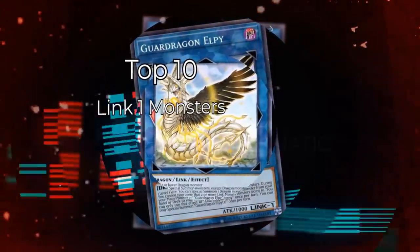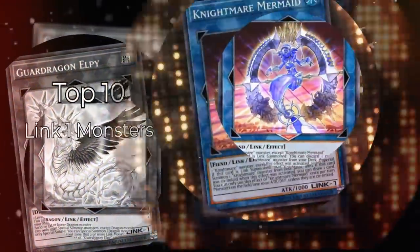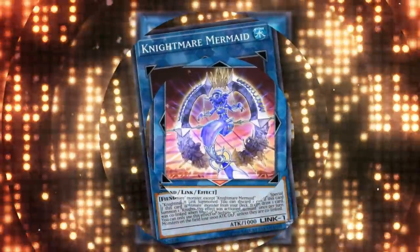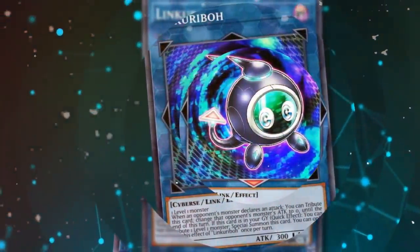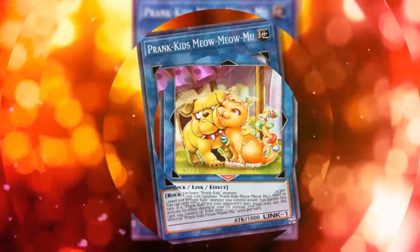Link summoning is the most easily accessible and arguably most powerful extra deck summoning mechanic in Yu-Gi-Oh! A large part of that is because of the existence of Link 1 monsters, and how they let you get extra deck plays out of very little investment from the board.